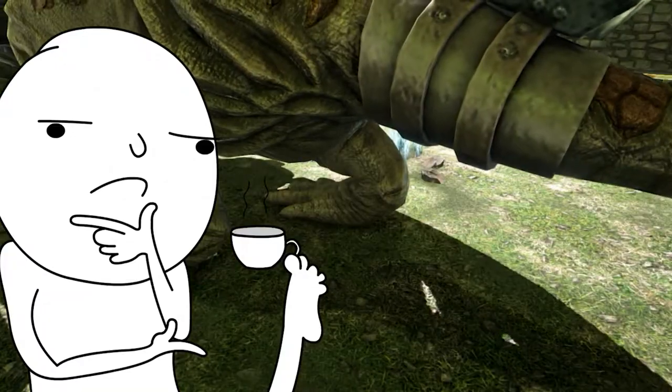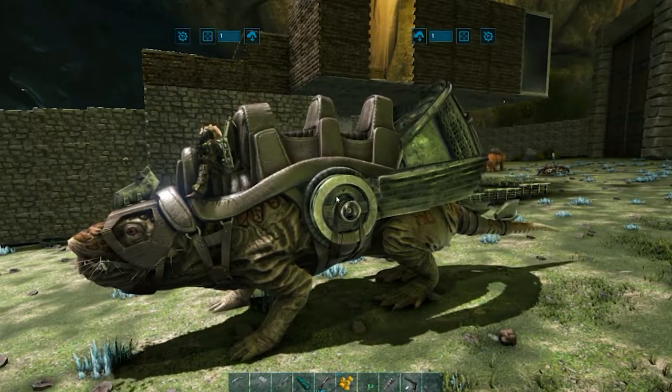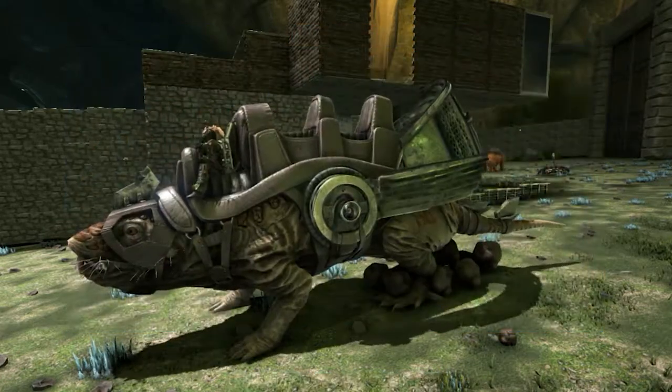All you need to do is mount on the RoarWat, press E, and then do the same — click on steam berry to force feed him. And as you can see, he will start producing the poop.